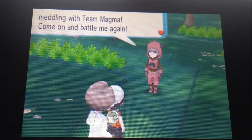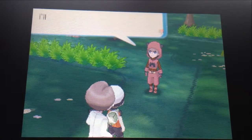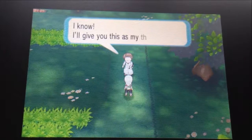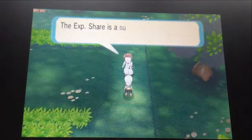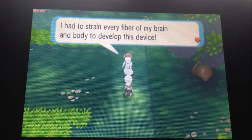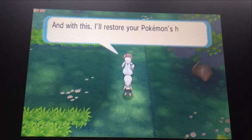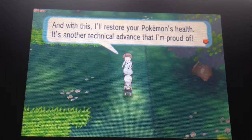'I got some nerve meddling with Team Magma — come on and battle me again!' I wish I could, but I'm out of Pokemon. Hey, we have Team Magma after something in this forest. Phew, that was close. 'Thanks to you, you didn't rob me of these important papers. I'll give you this as my thanks!' XP Share — nice! I love XP Share, that is so awesome. The XP Share is a device — I had to destroy every fiber of my brain and body to develop this device. Turn the switch on and battle experience will be shared by all party Pokemon.